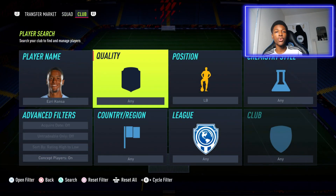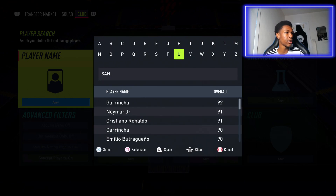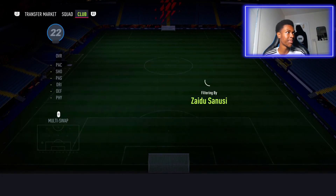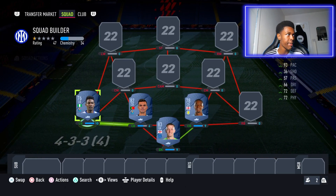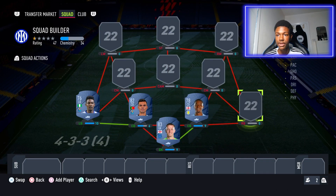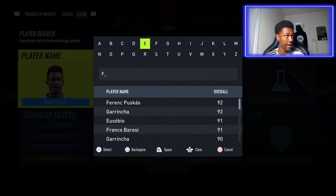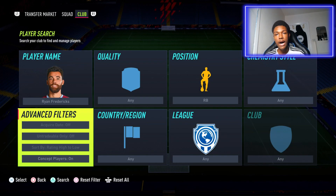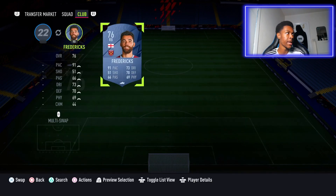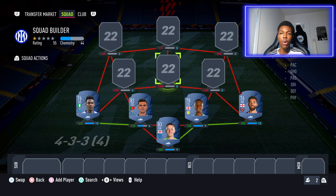Moving into the left back position, we have Sanusi. Very good card especially for the start of the game — 93 pace speaks for itself, so go ahead and get this pace merchant, he's absolutely fantastic. In the right back spot we have Fredericks from West Ham, another pace merchant in the fullback position. These are exactly the kind of fullbacks you want to be using in the game, so go ahead and pick up Ryan Fredericks.